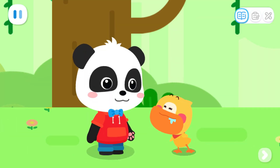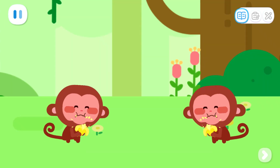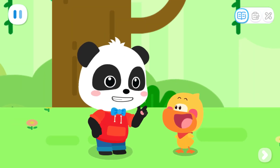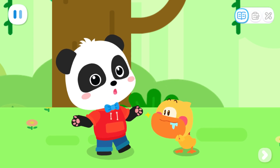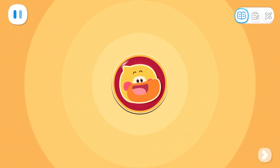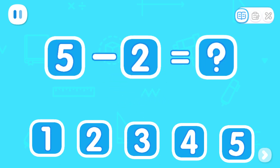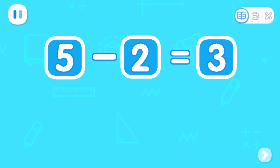I want a banana, too. Those bananas are the snacks I've prepared for the monkeys. Let's see if there are any extra bananas. If there are any extra bananas, you can have them. Sure! There are five monkeys; two have had bananas. How many haven't? Five minus two equals three.